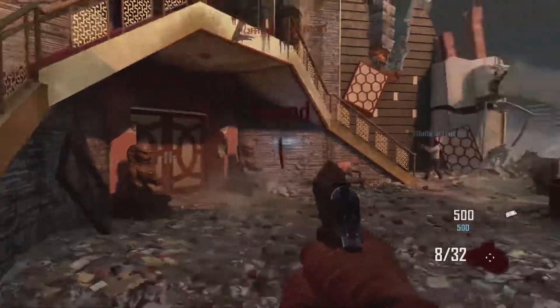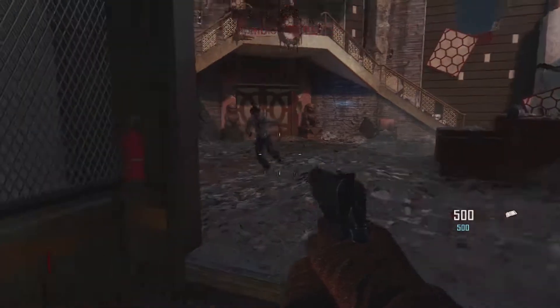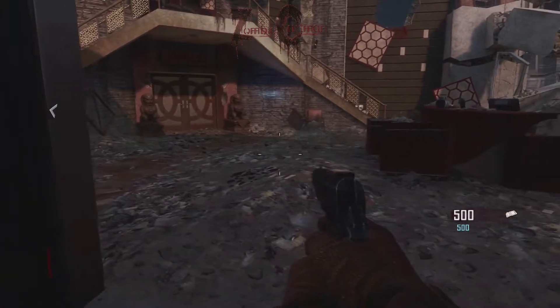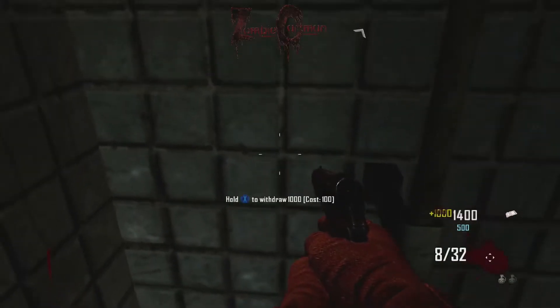The first thing you're going to want to do upon spawning into the map is get into the escape elevator and then make your way down to the power area and go ahead and pull whatever gun you have in the fridge and about 20,000 points out of the bank. You might need more, you might need less. I didn't actually have a gun so I just went ahead and pulled out points.